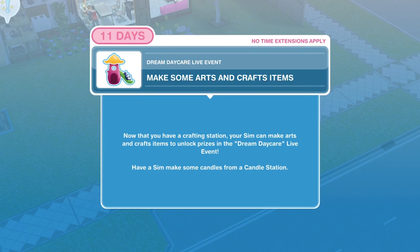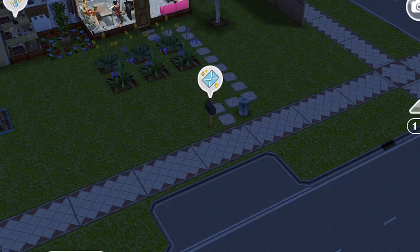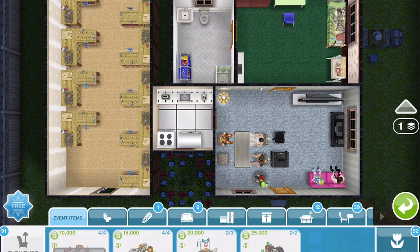Dream Daycare live event: make some arts and crafts items. Now that you have a crafting station, your Sim can make arts and crafts items to unlock prizes in the Dream Daycare live event. Have a Sim make some candles from a candle station. It looks like we're going to use the same stations — the candle station, the pottery station, the jewellery station, and the glassware — that we had from a recent event.